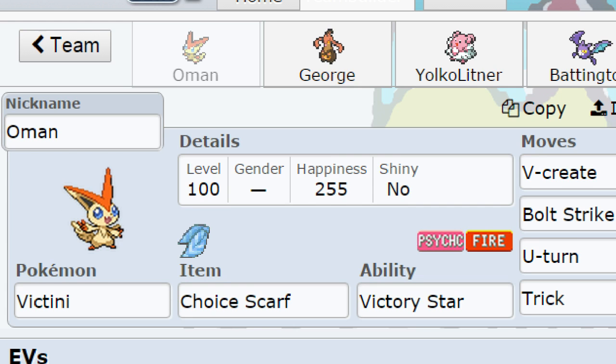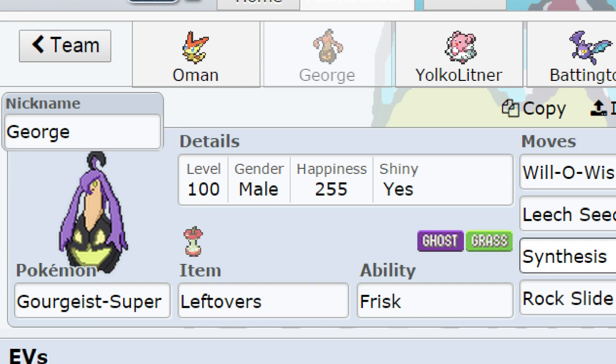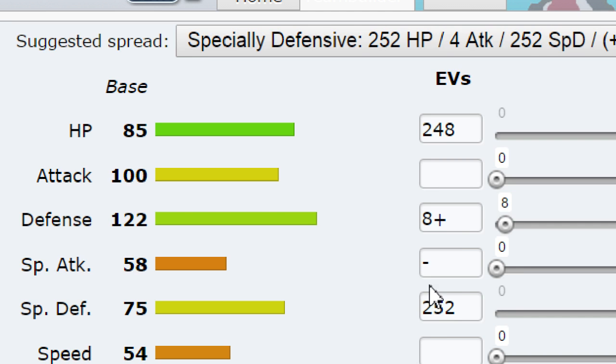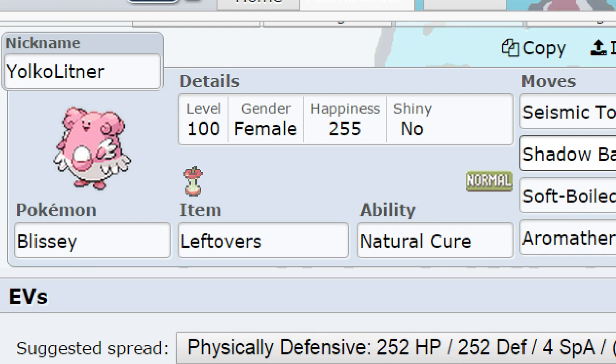We got Goreguist with Leftovers, max special defense, max defense because I need to switch into Landorus Incarnate. Then we got Yoko Littner because she needed to switch into Landorus Incarnate with Seismic Toss, Shadow Ball, Soft-Boiled, and Aromatherapy. The reason I have Shadow Ball is because he has Haunter and I don't want to get walled by that thing.